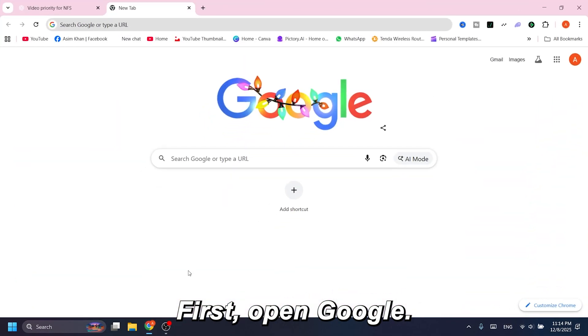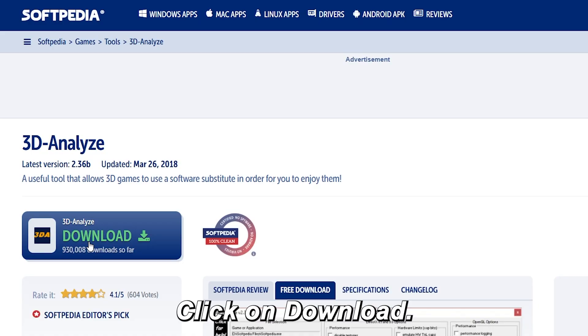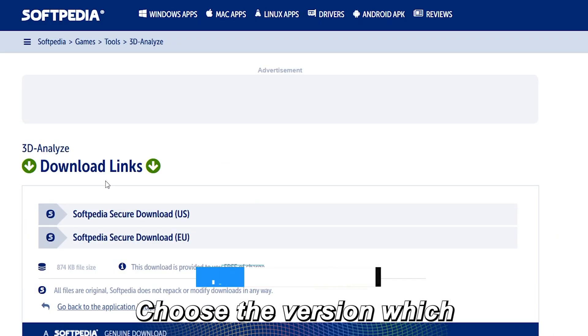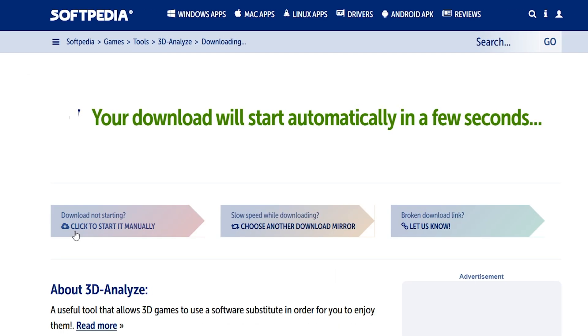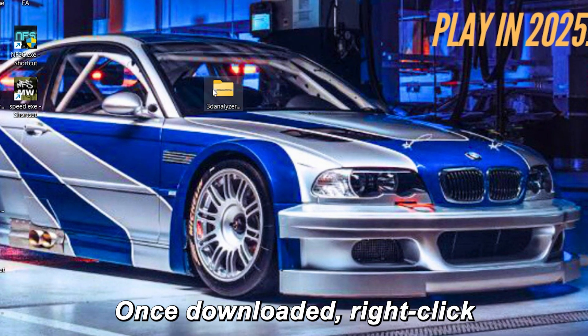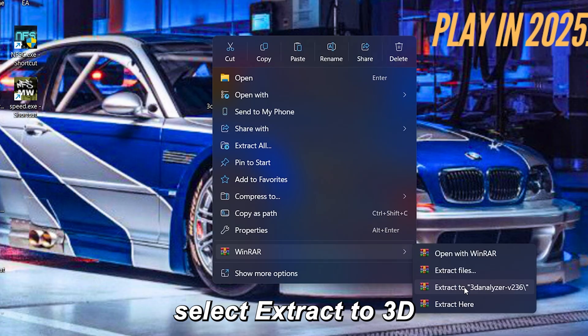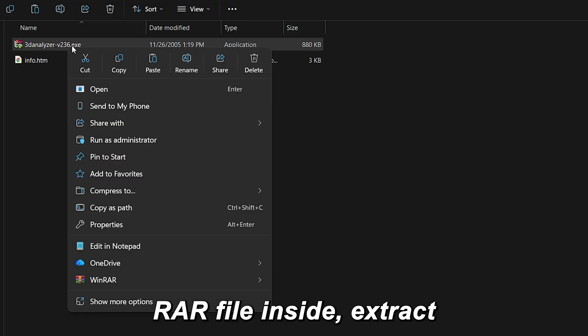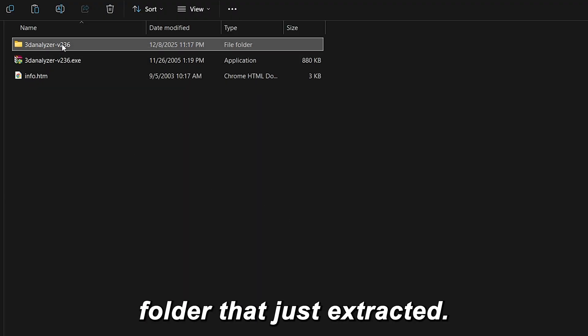Open Google and type '3D Analyzer'. Open the link from Softpedia and click Download. Choose the version you want — US or EU, doesn't matter — and your download will start in a few seconds. Once downloaded, right-click the zip file, go to WinRAR, and select 'Extract to 3D Analyzer'. Once extracted, open that folder. If you see another RAR file inside, extract that too, then open the new folder that just extracted.